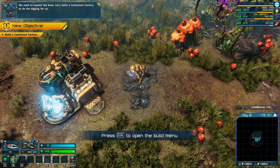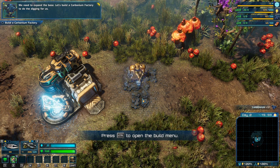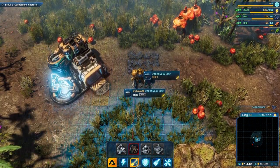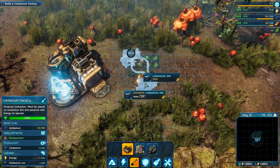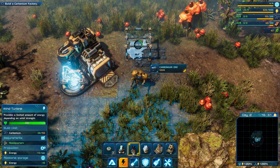Let's build a Caponium Factory to do the digging for us. Agreed. I think that's a good idea — you've got much more interesting things to do. Let's automate this. We need a Caponium Factory. We'll build one here — just the one for now. We need some power. The tutorial is actually kind of good.